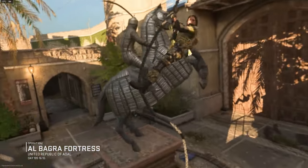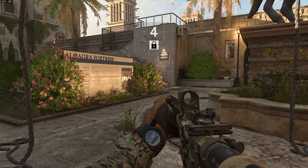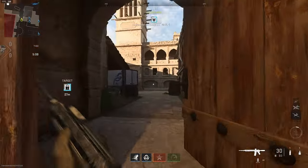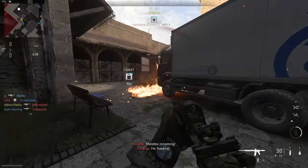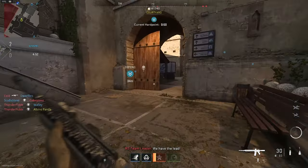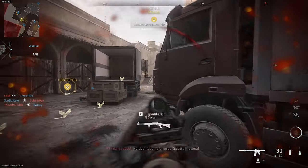We're on Al Bagra Fortress — almost certainly mispronouncing that — and we're going to be using the mid setup. We might swap between classes depending on how the game goes. I won't be saying specific attachments because everyone will have different things unlocked at this level, but you can mostly pick attachments around what you're going for. For this one we're balancing aim down sights time with recoil reduction, because if you go full ADS your gun won't be very stable.